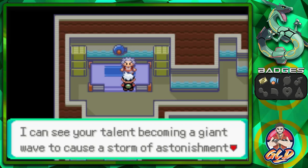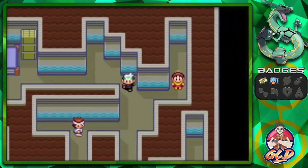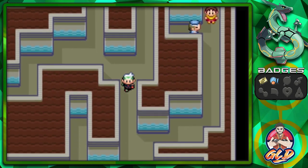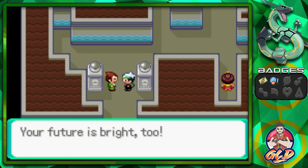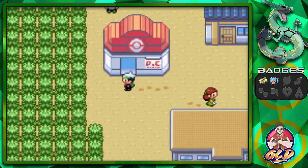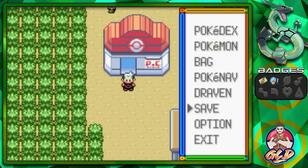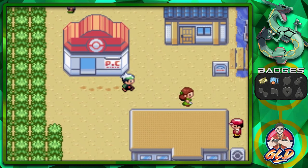'I can see your talent becoming a giant wave to cause a storm of astonishment among trainers one day.' Always with the puns. That was a very tough battle but we earned that one. Look at that — two badges now. Yes, I feel a little heavy on my vest. We feel good. Now it is time for us to move north of Dewford. Like always, we're going to be battling some trainers. We're going to be speeding up the battles too because these trainers are not too important. Let's start off with Sage of the Halo.